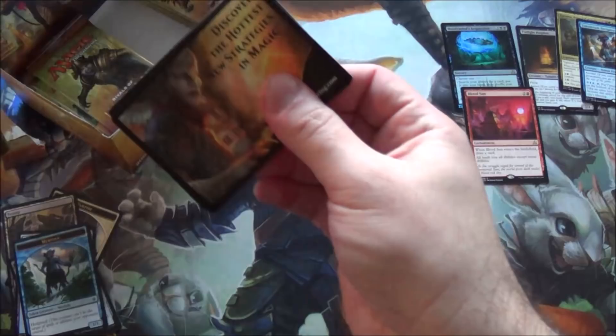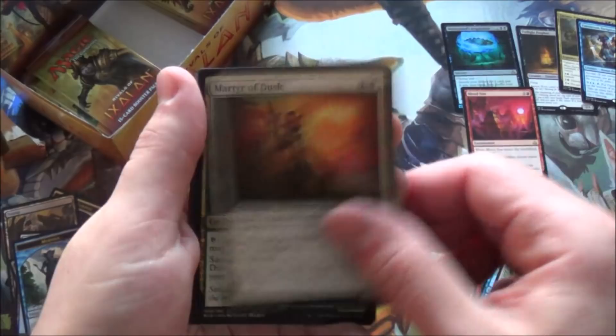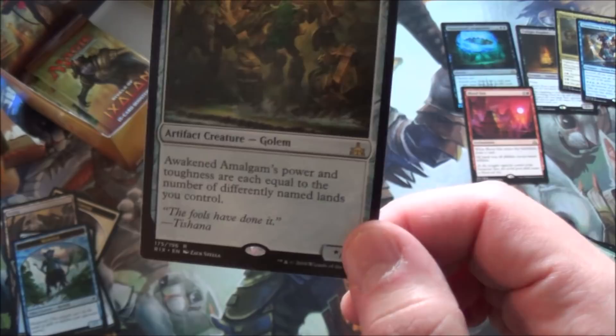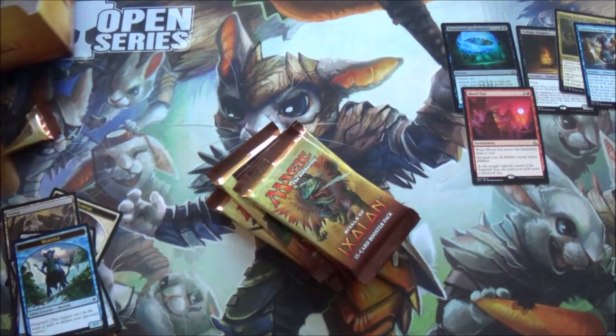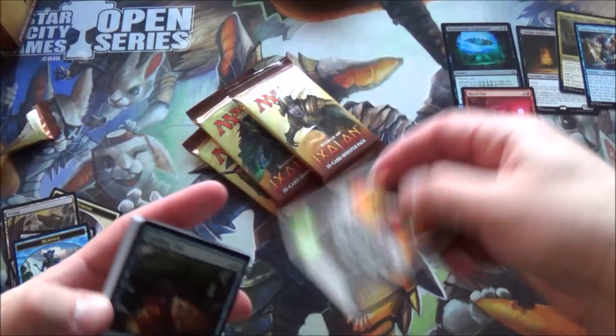I'll go slower now. I don't know why I was speeding - I guess because the light's going away and filming in the dark scares me. Ravenous chupacabra again. We got wakened amalgam - its power and toughness are equal to the number of differently named lands you control. I love the flavor text: 'The fools have done it.' I haven't seen that card before - interesting. Opening the last stack of packs on the final mat.